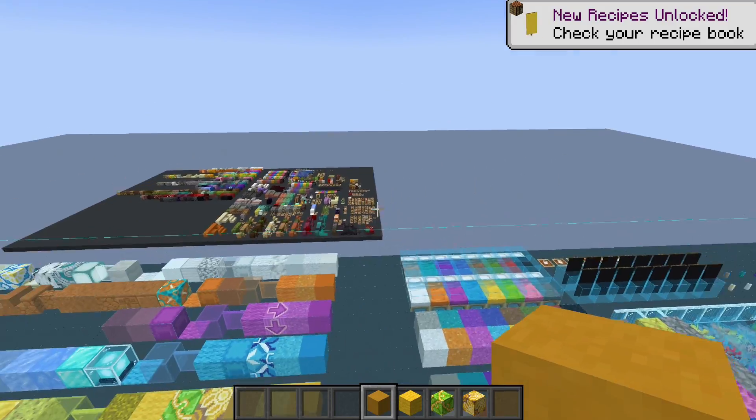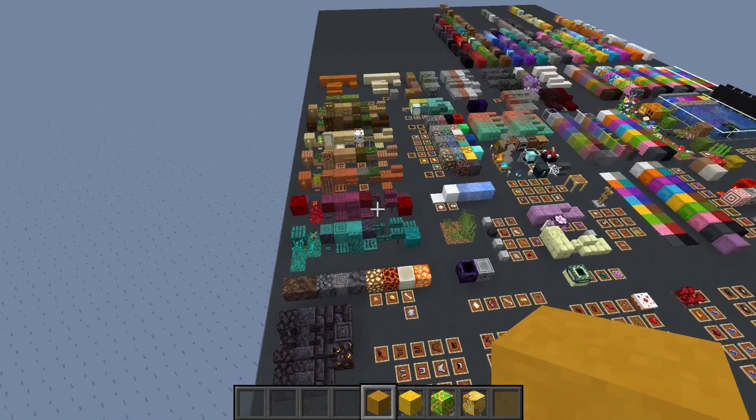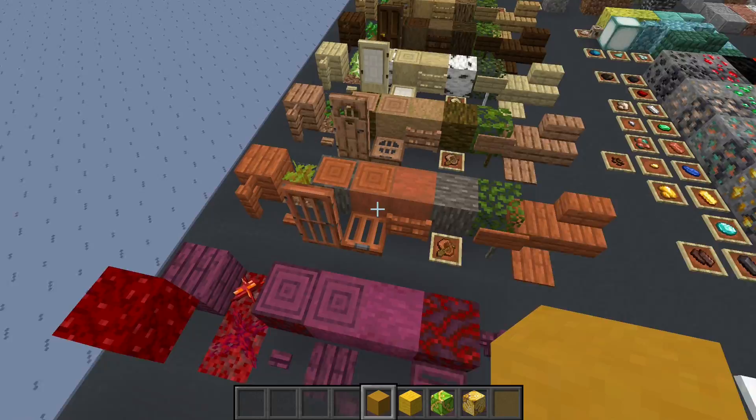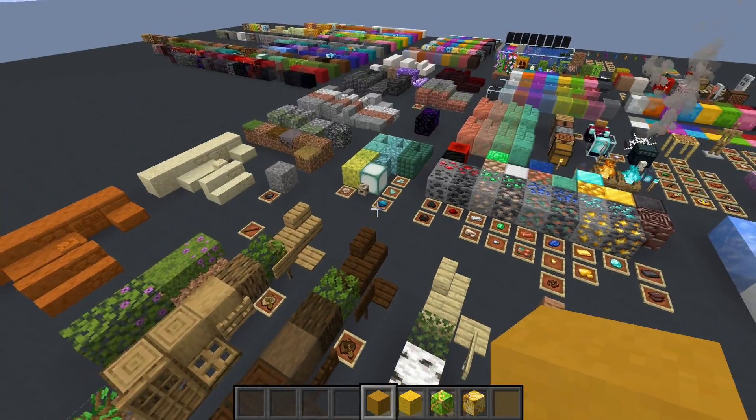Or you can come over here and do this off the schematic — just look through and say, okay, what do I need in order to complete my acacia collection? I need all those things. Here's my jungle, my birch, my dark oak, oak, et cetera.